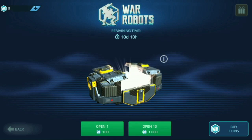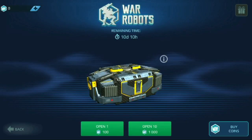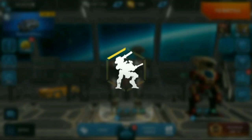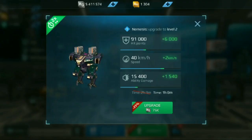Usually the last crate has the best price. For this trick to work you have to save between 300 and 500 coins — not more than 500 — because from what I've been calculating, the best prices usually come when you are in your last 500 coins. So save 500 coins and try to open some crates.